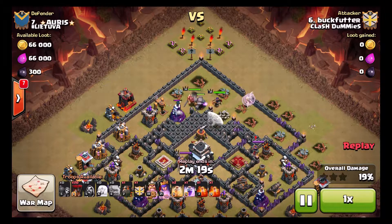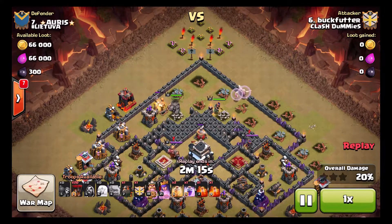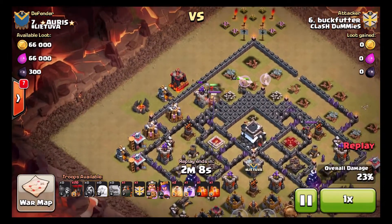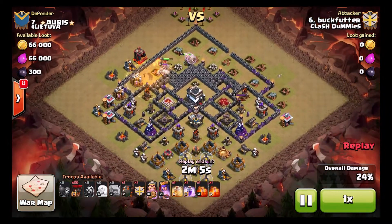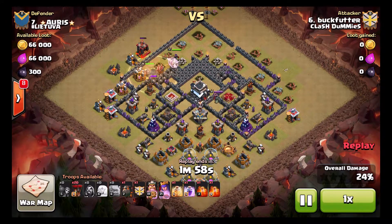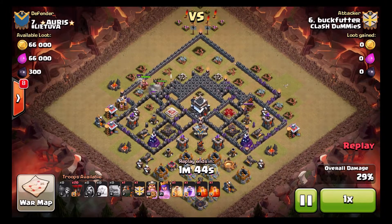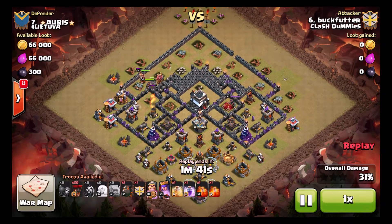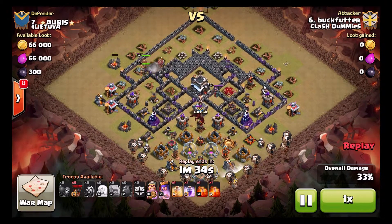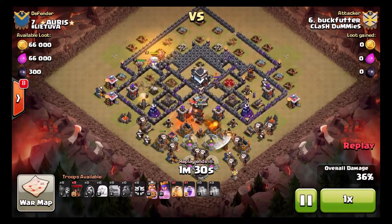Thankfully that air sweeper is nice enough to push his healers away from the air defense — really nice of it. The hound and loons are coming in from the south to overwhelm this base. He drops a heal for his golem and king. Maybe rages or haste in place of that would have helped the loons along, but who am I to judge a three-star? He doesn't take out the queen, wall breakers fail, loses a rage spell, and he still gets the three-star.